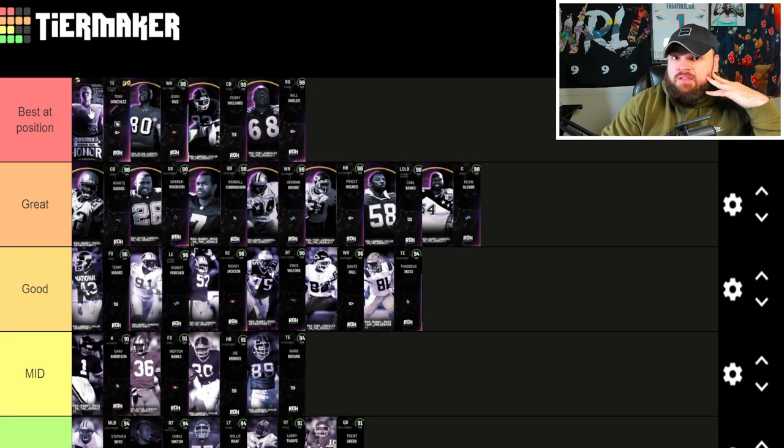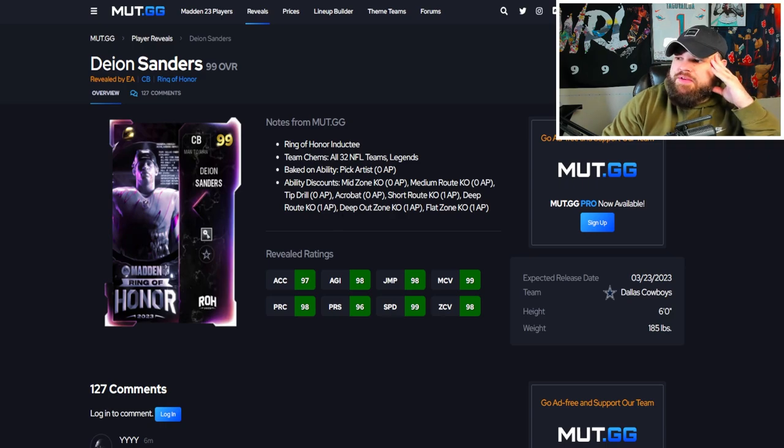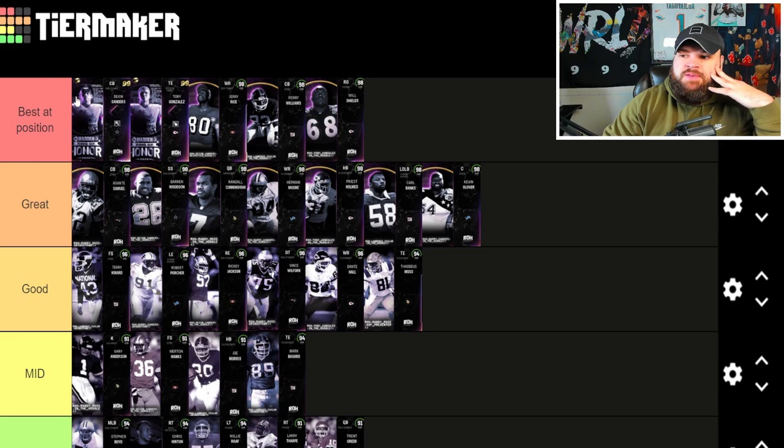Now we get Deion Sanders — baked on zero AP Pick Artist. He is the first player in the game to get KOs for zero AP. If you're zoning he gets Mid Zone; if you're in man he gets Medium Out KO. He can also get Acrobat for zero and Deep Out Zone KO for one. So we're looking at potentially Pick Artist, Acrobat, Mid Zone, and Deep Out Zone KO for just one AP total. That is absolutely insane. I think he is the new by far and away best corner in the game — and he gets every single team chem as well. He's probably the best card of the promo.